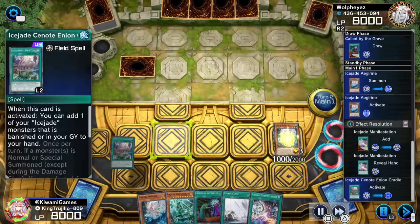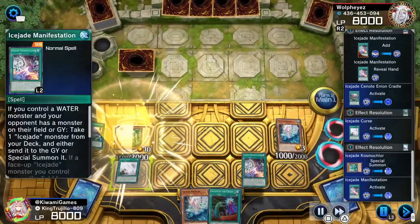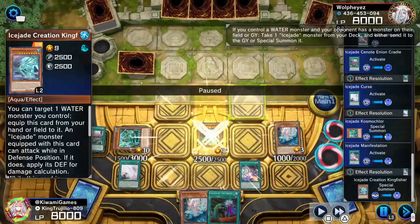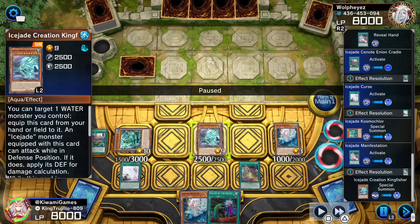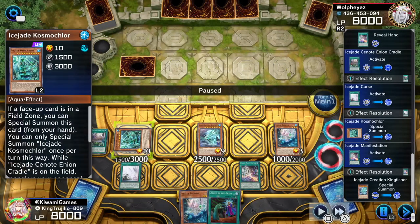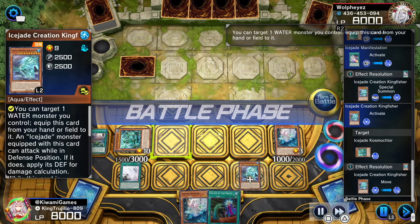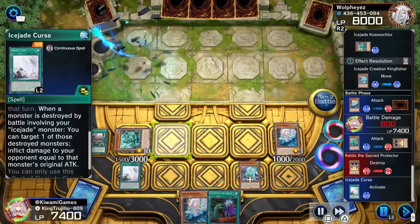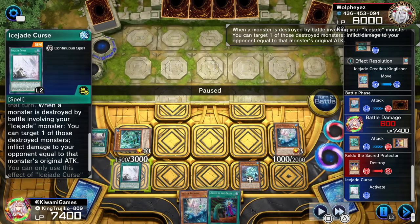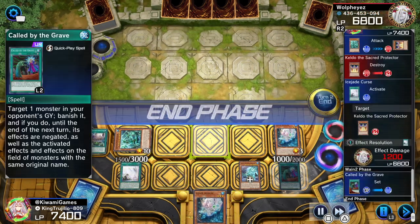We normal summon Igrain, search for the Manifestation, set the field spell, set the Curse. Because the field spell is active, we can special summon the Cosmochlor, and with the Manifestation we special summon the Kingfisher. I attach the Kingfisher to the Cosmochlor so the Cosmochlor can attack while in defense position — now I have a 3000-body monster on the field. We attack, then the Curse activates: when a monster is destroyed by battle involving your Ice J monster, you inflict damage equal to that monster's original attack. So on top of having a monster negate, we also have burn damage.